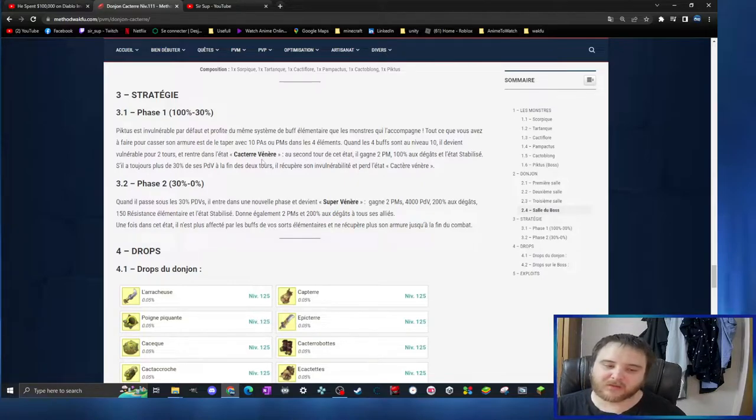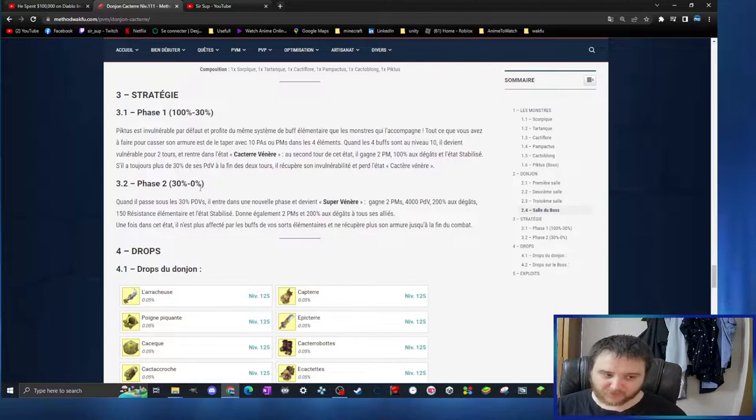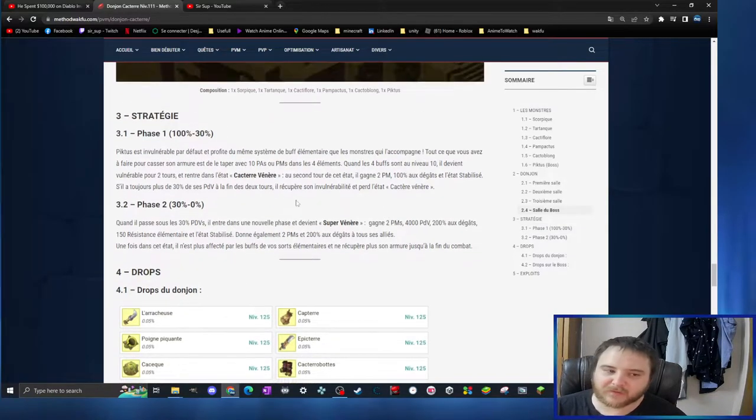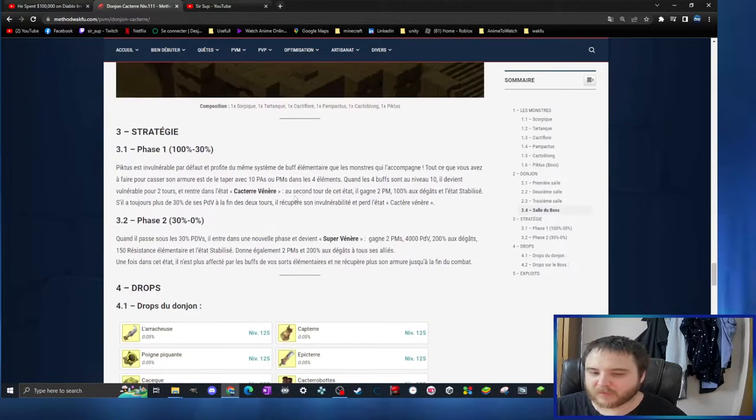He will get invincibility back if he has more than 30% of his HP at the end of the two turns, and phase two is 30% to zero. When you go under 30%, he gets a state: two more movement points, 4000 HP, 200% damage, 150% resistance, elemental resistance, and he gives two movement points and damage to his allies. So you better kill his ally first and him at the end, and if you can burst 30 to zero in one shot, good.